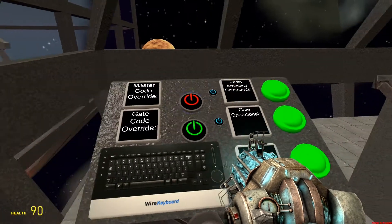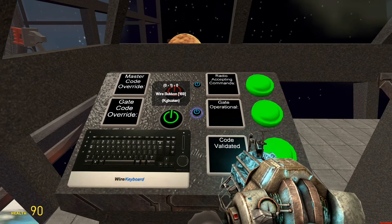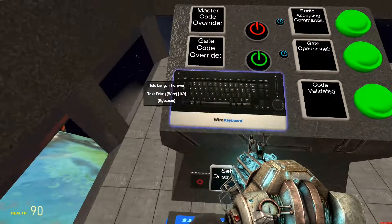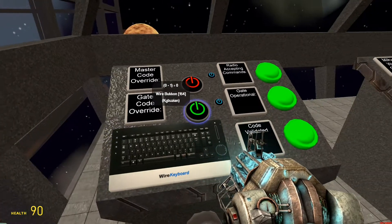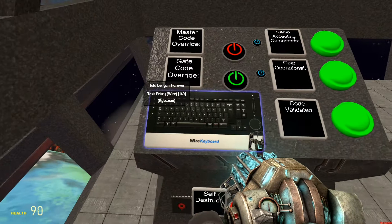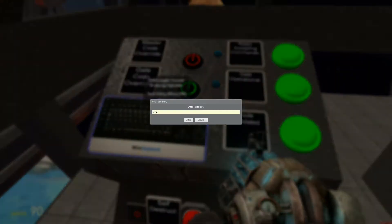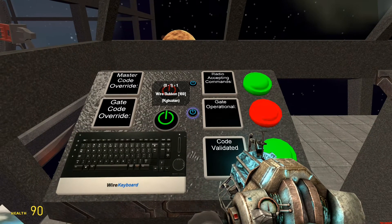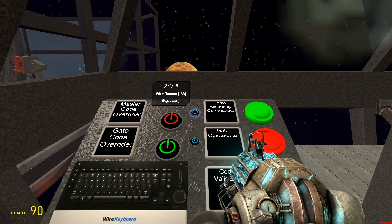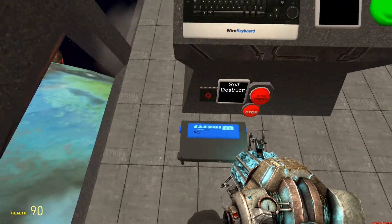The gate operational light — this light — you'll notice I cannot manipulate. That is because I changed the gate code, but I can override it back, and now I can change it. By default, both the master code and the gate code are 0, 0, 0, 0. So normally, if you just enter in 0, 0, 0, 0, you can change anything you want — this part and that part. And you can activate the self-destruct, which I'll get to more in a second.